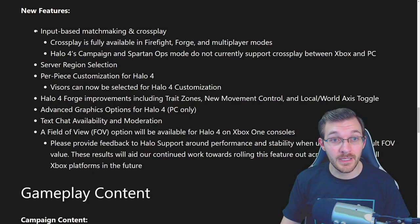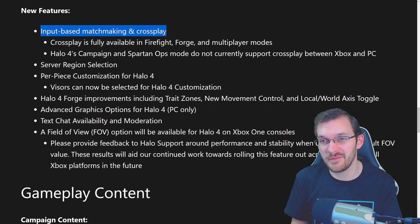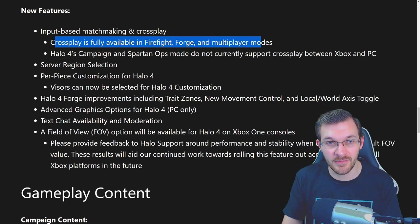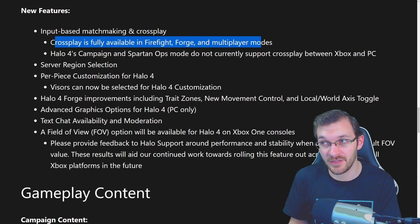The features added with this flight include input-based matchmaking and crossplay. Since Halo 4's flight was delayed due to one blocking bug, they were able to add in input-based matchmaking, region selection, and crossplay as well. Crossplay is fully available for Firefight, Forge, and multiplayer modes, though campaign and Spartan Ops do not currently support crossplay between Xbox and PC.